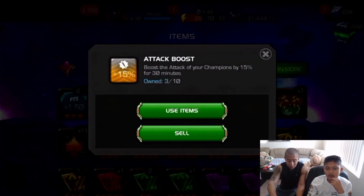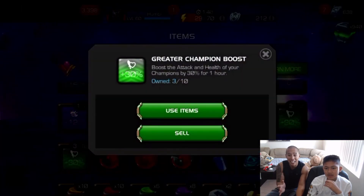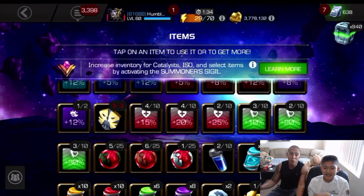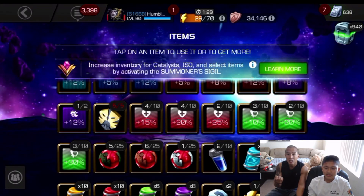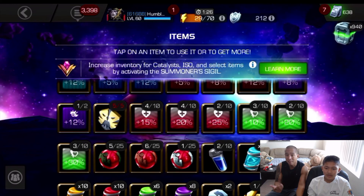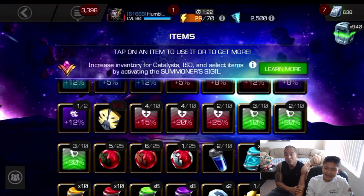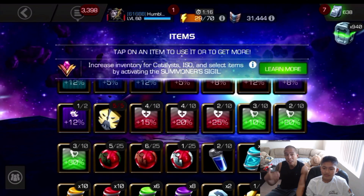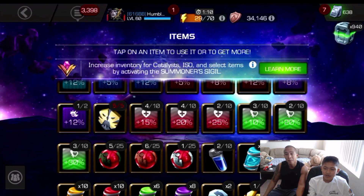Use boosts. I was stacking the attack boost, the health boost, plus additional attack and health on top — but don't do that for beginner content. When you're going for harder content and you don't have a lot of items or units, boosting will save you so much. There are six tips total — if you guys remember anything more, put it in the comments below. Thanks for watching, and subscribe if you're new.